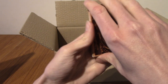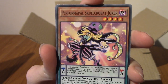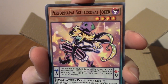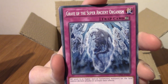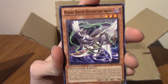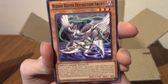The promo is there. Quite a lot of these might be promos actually, but it's the rare. We've got a Performapal Skullcrowbat Joker — Skullcrowbat, okay. We've got Grave of the Super Ancient Organism, which is very vague and slightly ominous. We have a Wizard Buster Destruction Sword — that's very cool.